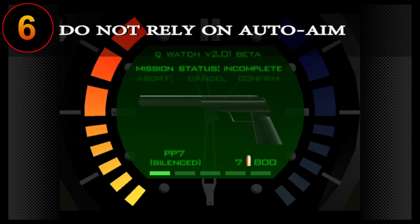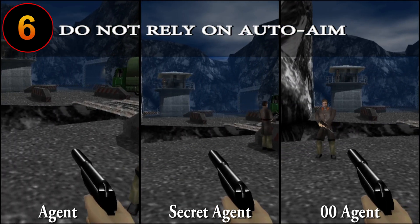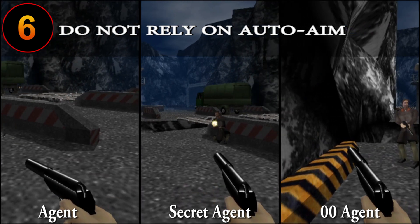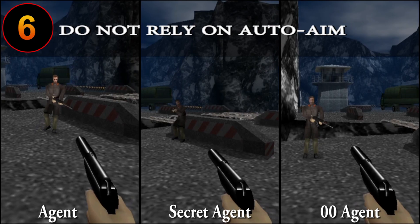In the game, you can toggle auto-aim on and off. If you're a new player, it's best to keep auto-aim on until you feel your accuracy is proficient. But be aware that when you go up into higher difficulties in single player mode, auto-aim's influence will be reduced. A lot of players also play multiplayer with it off, so be ready for that.